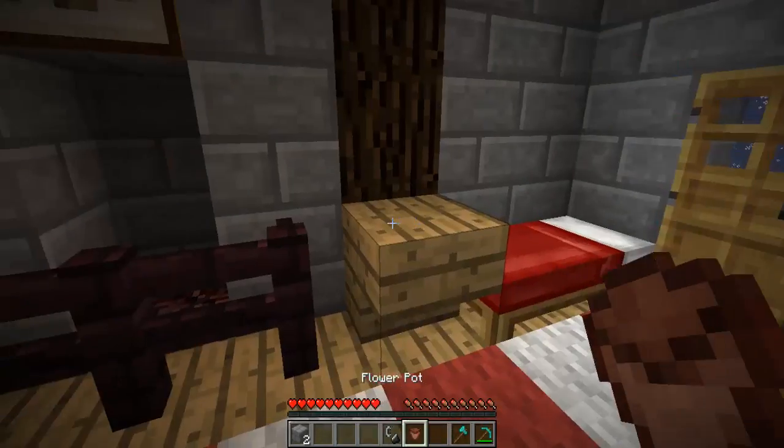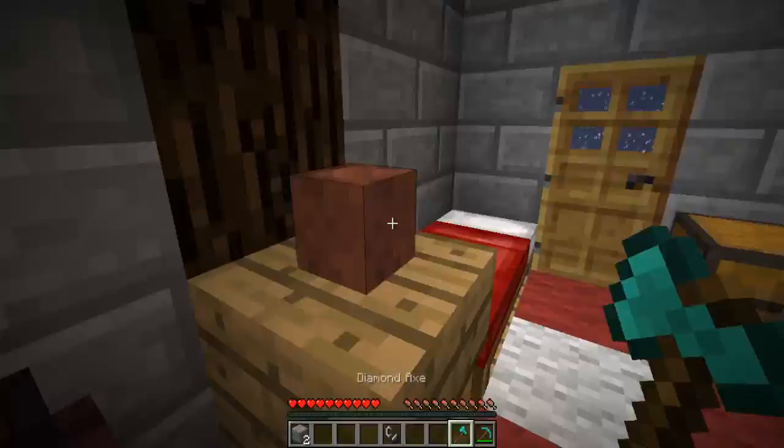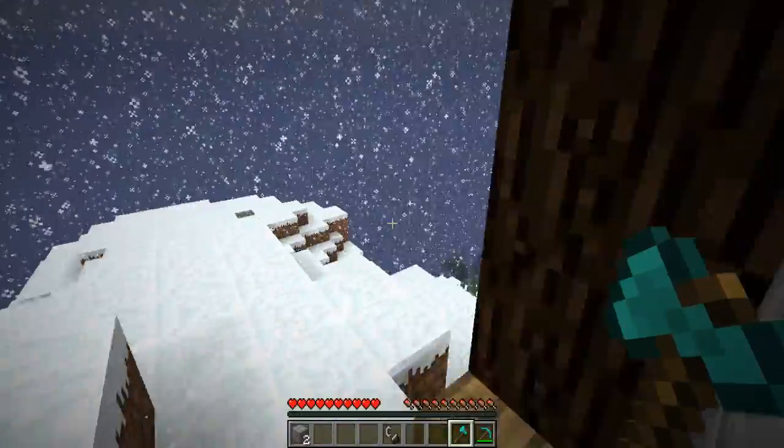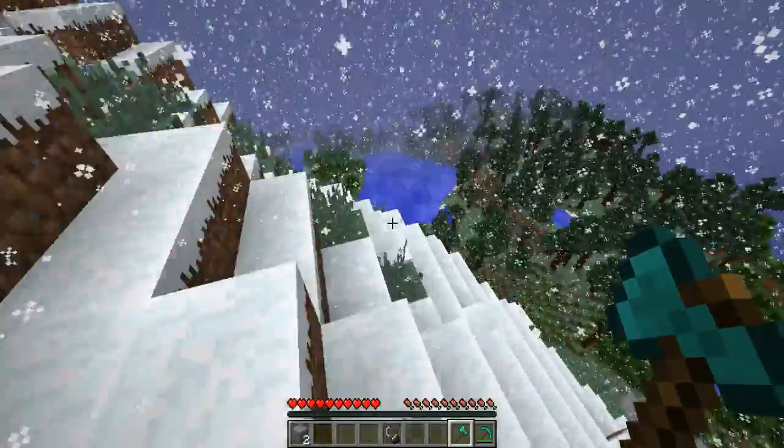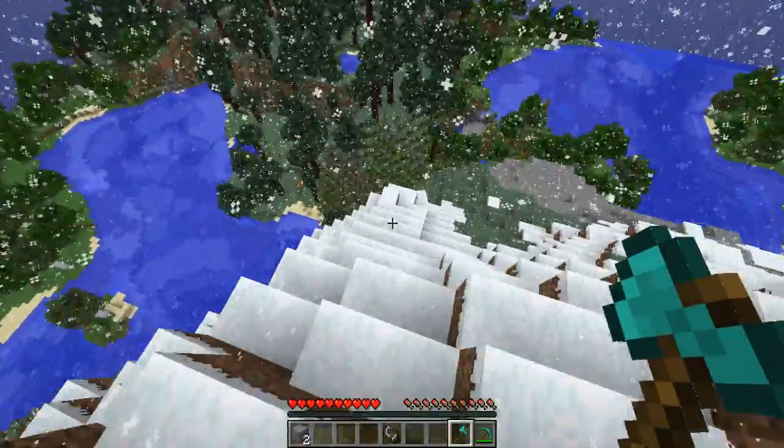Of course, we do need fuel. And I think this flower pot can only mean one thing. So we're gonna head down into the beautiful forest — we're gonna get a Christmas tree for our own little house.